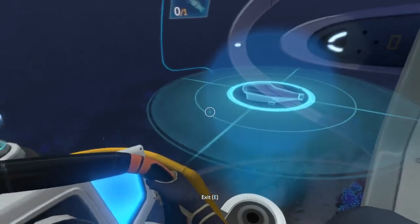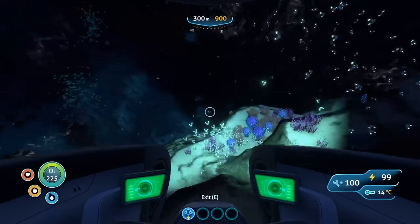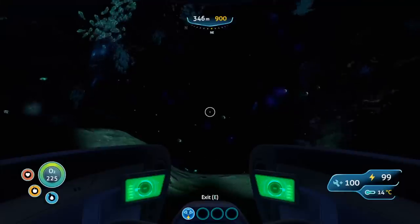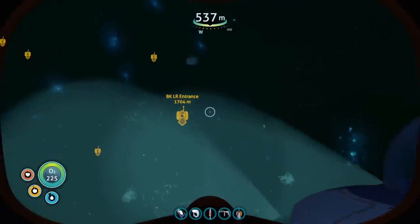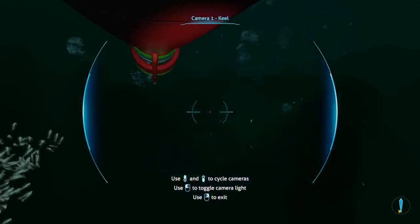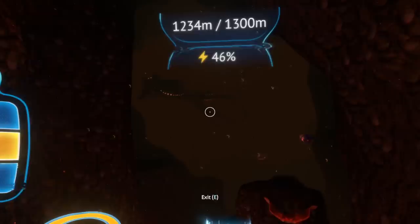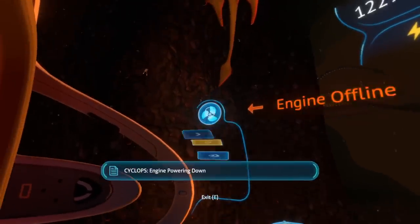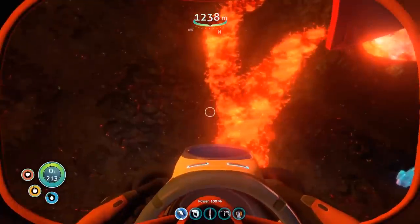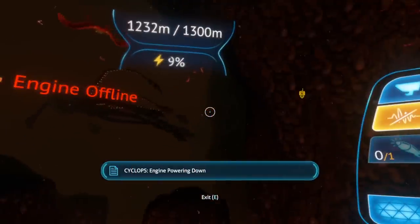Since the Sea Moth can only go down 900 meters and that's not enough to reach the lava zone, I had to take my cyclops down there. I took my cyclops through the Lost River entrance in the bulb zone, which is bigger than the blood kelp entrance but a lot darker and harder to find, so I placed some beacons around with the Sea Moth to navigate. I avoided the leviathans on the way — they're spooky the first time you play but not really that dangerous. I parked my cyclops near the edge of the lava zone where the sea emperor leviathan patrols and got those stupid leech things all over it.